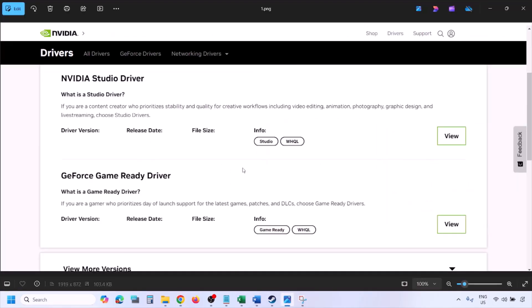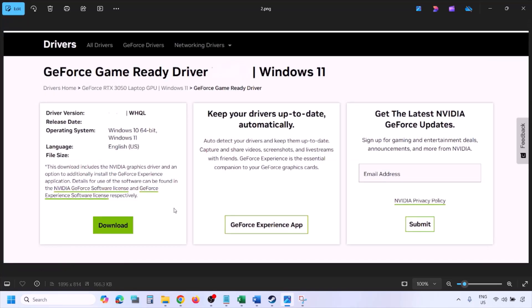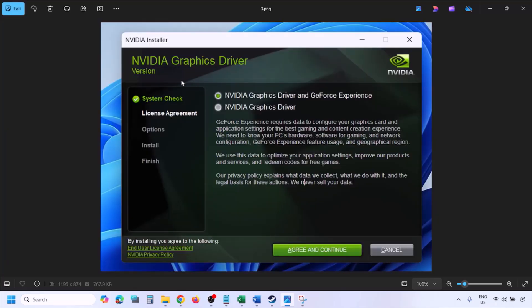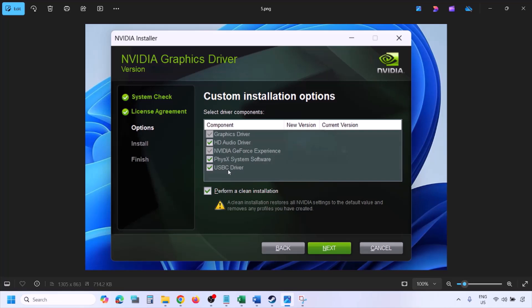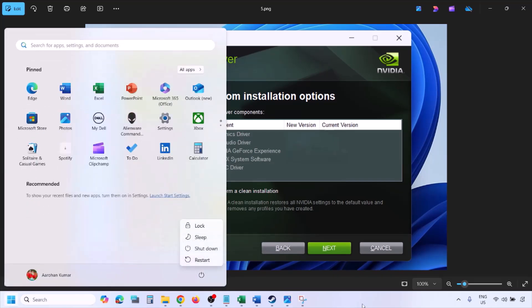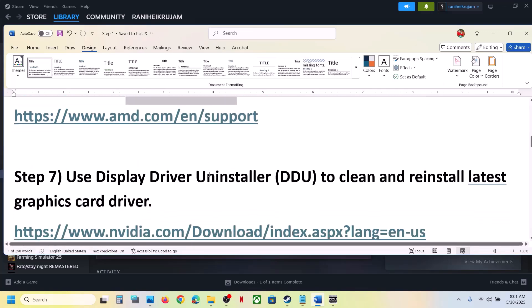Once you click Find, you'll see the latest GeForce Game Ready Driver. Click View, then Download, and let the download complete. Run the exe file, click Agree and Continue, then select Custom installation. Click Next, put a check on 'Perform a Clean Installation', then click Next and let the installation complete. Once done, restart your computer and launch the game.